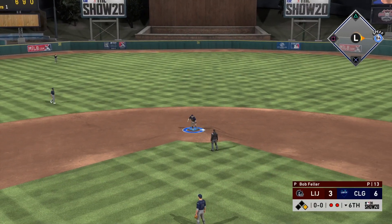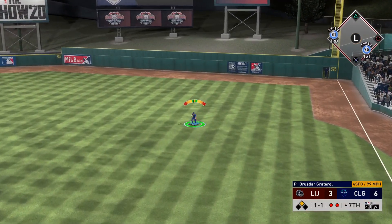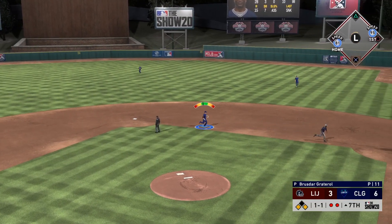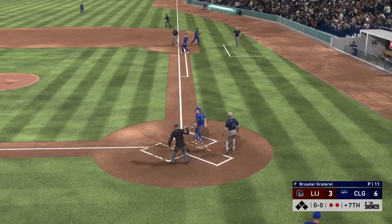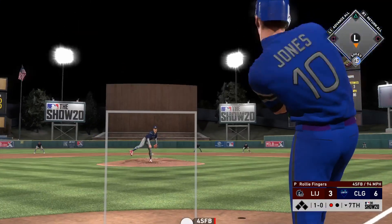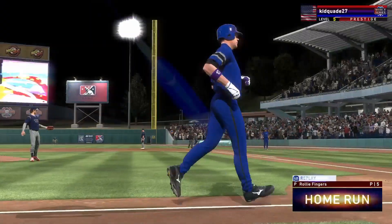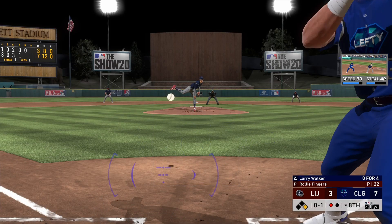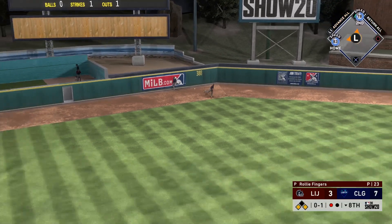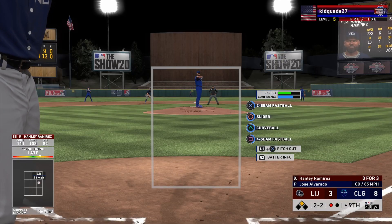We're zero-for-three with Larry Walker in this game, bottom of the sixth. I felt like that was a great pitch to hit, went the other way, but dropped the PCI — if I square that up it's a two-run shot. Larry Walker makes a difference on defense though, getting the ball in quickly and nailing the runner with Jackie Robinson in a pickle. With Reggie Jackson in right field, Jackie Robinson definitely gets to second — Walker's arm changes that. Chipper Jones then hits a home run on a solid swing.